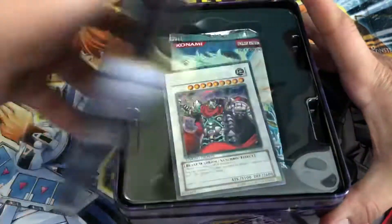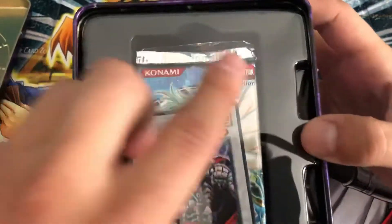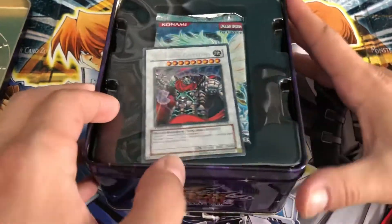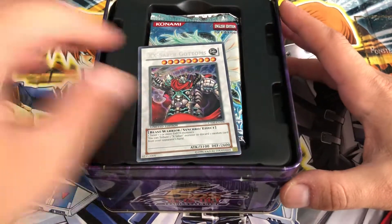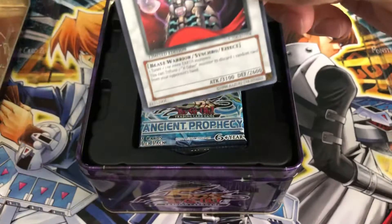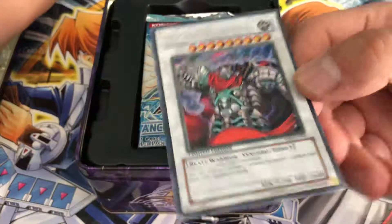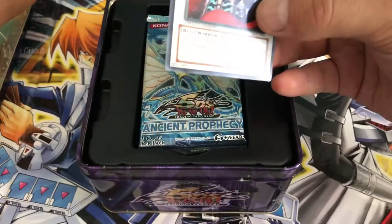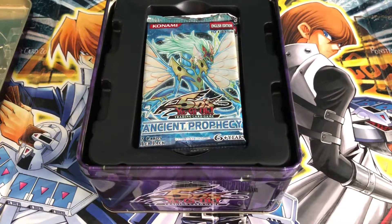Without further ado, let's get cracking! It is the Ancient Prophecy first edition secret promo. We have our X-Saber Gottoms — that's cool. It's not really worth much, but it smells like sleeves.